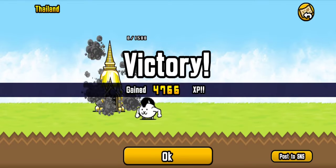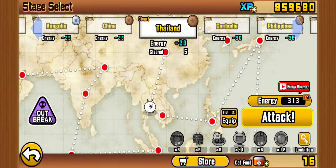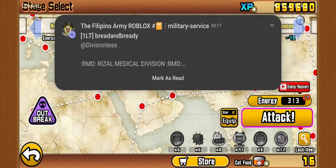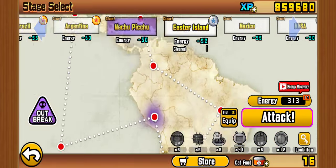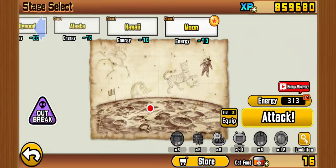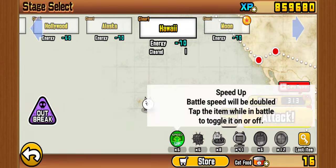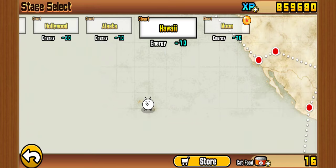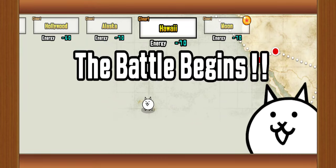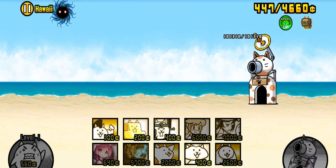Oh hey, there we go — we didn't need to use the treasure thing. Now something I want to do right now is actually go to a stage that I did not get the treasure for, so I'm going to go for Hawaii and actually put the treasure radar on, cause I want like a guarantee for this one.